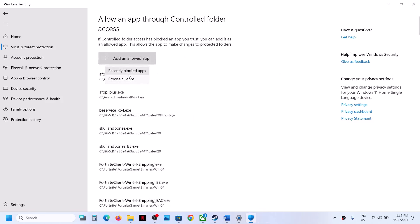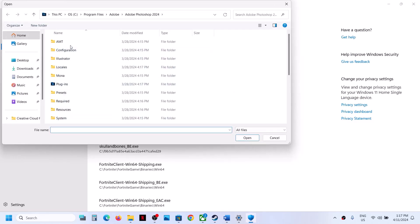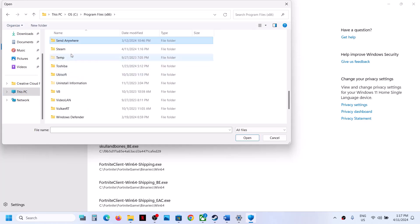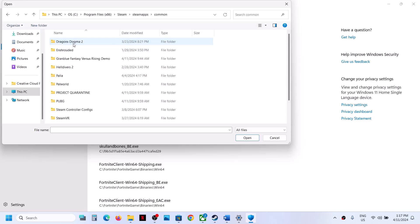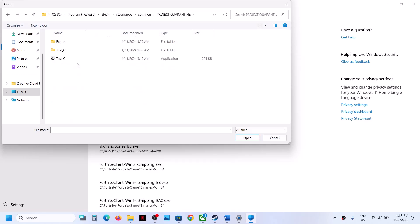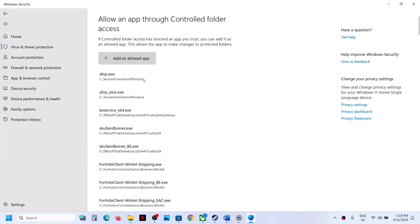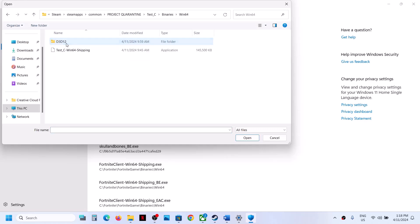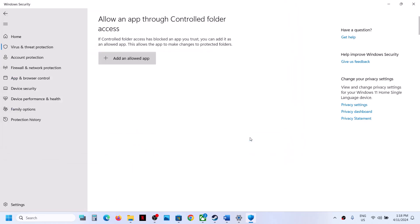Click Yes to allow, then click Add an Allowed App and choose Browse All Apps. Navigate to the game installation folder — open C drive, Program Files (x86), the Steam folder, SteamApps, the Common folder, then the game folder. Select the game exe file and click Open. Click Add again, and this time open the test_c folder, Binaries, Win64, select that exe file, and click Open to add it as well.